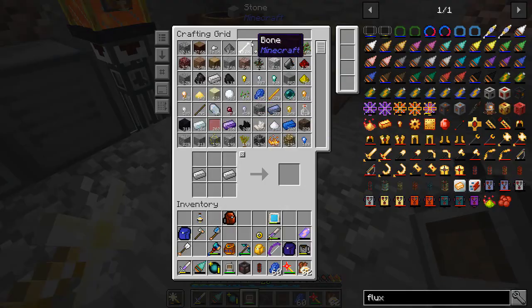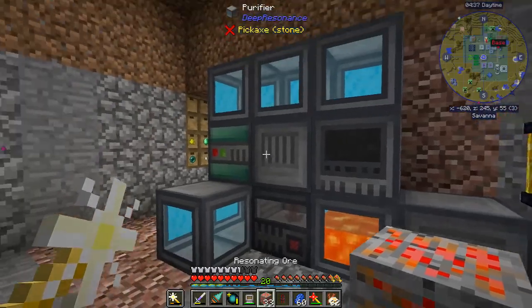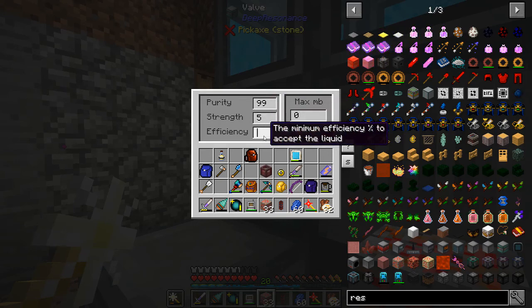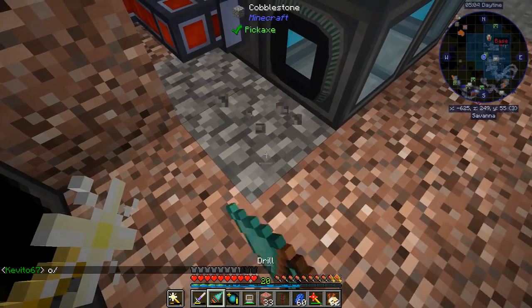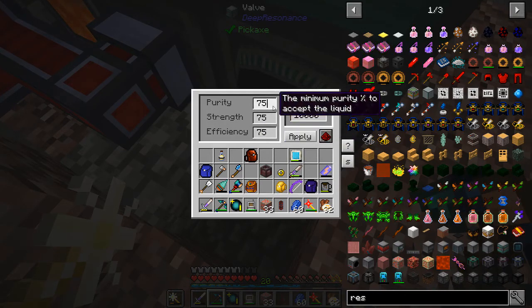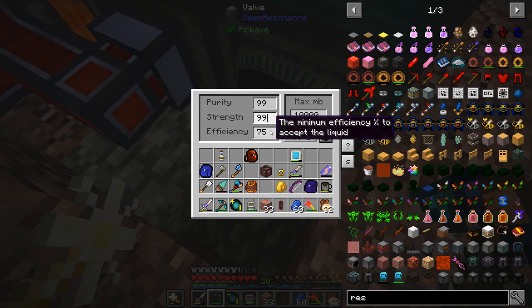I'm hoping I've got enough resonating ore in here now so we'll be able to do something nice. Let's set you back up to where you're hitting 99% purity and strength. We can leave efficiency at five. And I'm probably going to want access to this guy as well. I need to charge my drill — we'll just use the pickaxe for now. I'm going to want 99% purity, 99 strength, and 99 efficiency. And this guy I'm going to change to maybe 84. Apply.